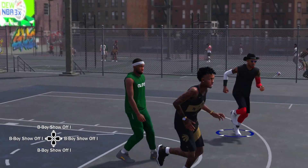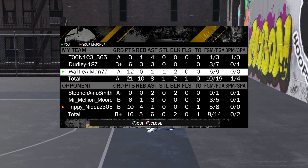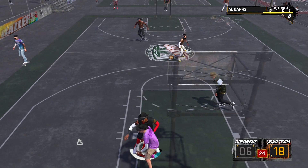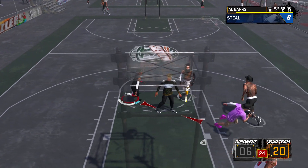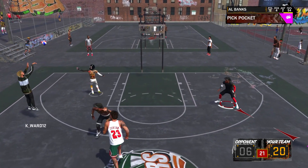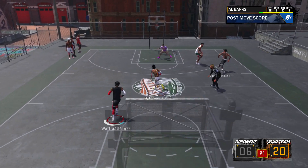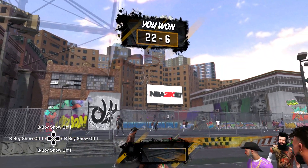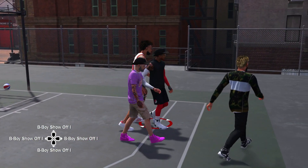The second thing is that Defensive Stopper drops everyone's ball control — standing three, moving three, contested three, standing mid, moving mid, contested mid, shot close, drop foul, pass accuracy, pass vision, along with all the post moves and post control. Defensive Stopper dropping ball control by about nine points apparently means it's going to be easier to get steals on a lot of players. Defensive Stopper on park works on everybody.